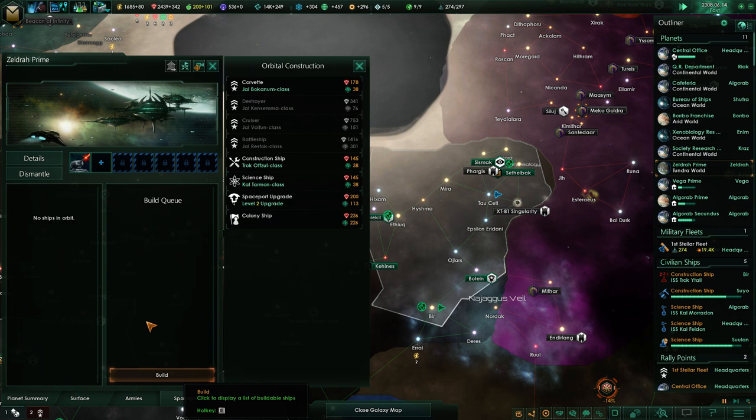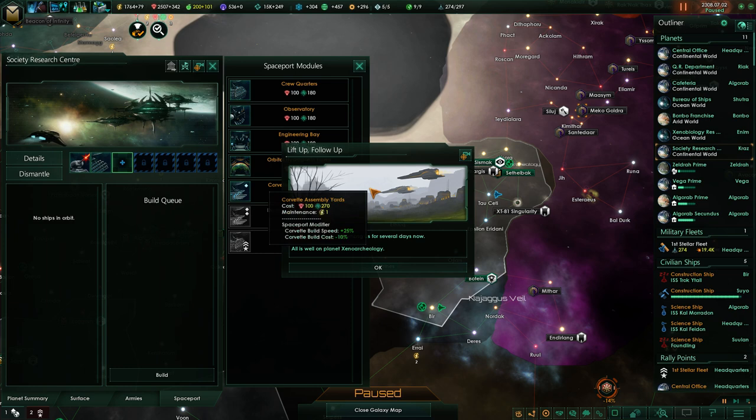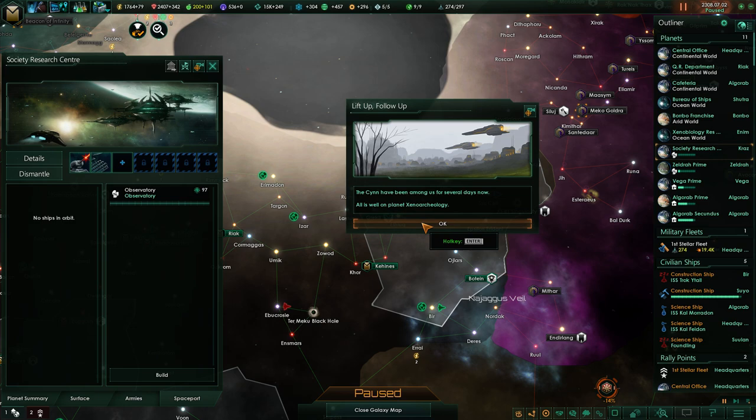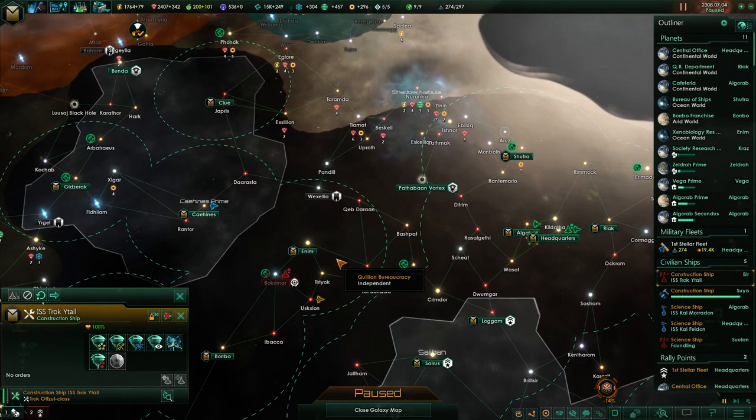You can land on there. Bam. And we don't have to micromanage you, so that's always swell. Solar panel network. Spaceport upgrade for some more space. Yeah, you've got enough science to be worth an observatory. Lift up, follow up. The Sign have been among us for several days now. All is well on planet Archaeology. The fact that you had to tell me that is making me think that something bad will happen at some point. I am unpleased. I'm a little nervous.